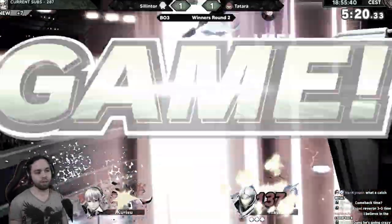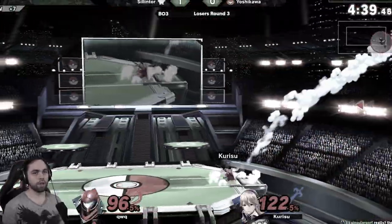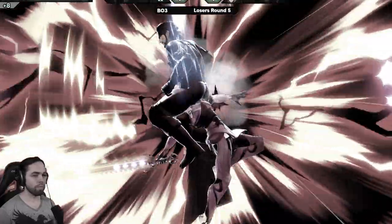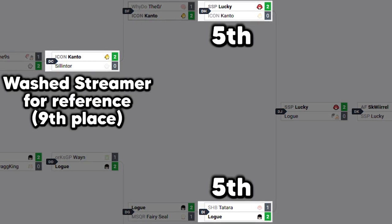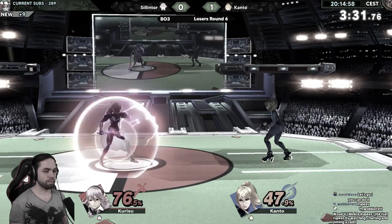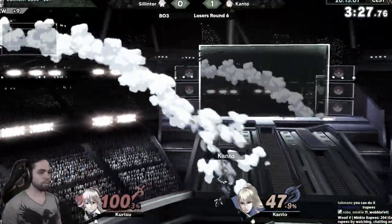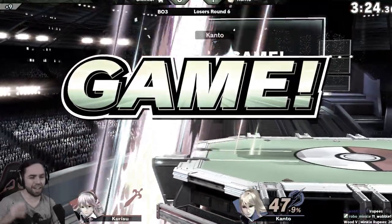Unfortunately, the tournament run was over for me. But bringing this all the way back from losers round 2 until 9th place was a pretty good achievement in my opinion. Of course, you want to know how far my opponents got — Kanto and Tatara both managed to get 5th in this tournament and ended their runs in losers quarterfinals. There were a lot of insane opponents today and it was a fun 3-day challenge with Corrin. I hope you enjoyed this video — if so, feel free to like, subscribe and comment. Until next time!